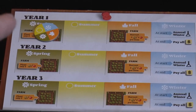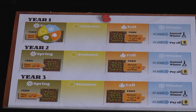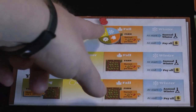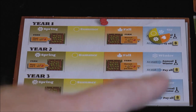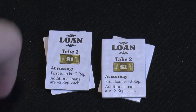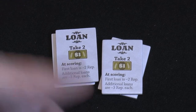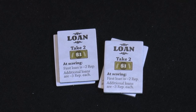The game takes place over three years with four seasons each, for a total of 12 rounds. As you move along, different things happen: in fall you'll harvest, in spring you can plant different goods, and in winter you trigger winter abilities and pay all the dollar amounts on your board. If you can't afford to pay, you can take a loan for two dollars, but you can't pay it back — you'll lose two reputation points for your first loan and three for each additional.